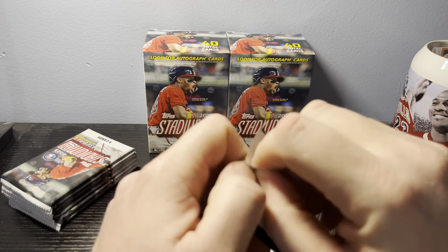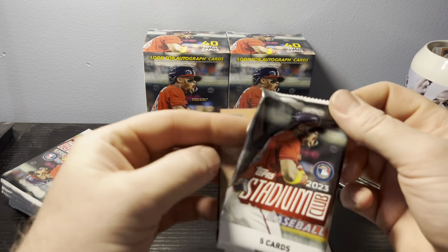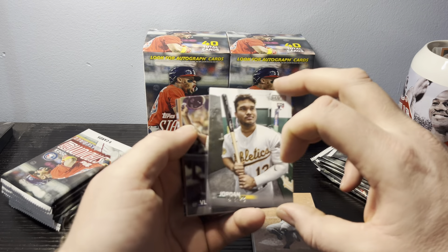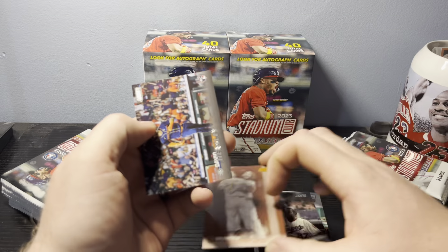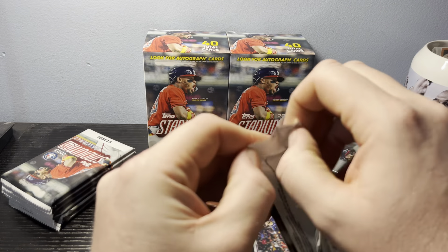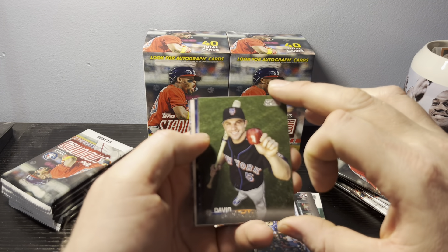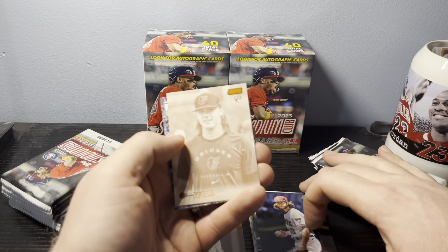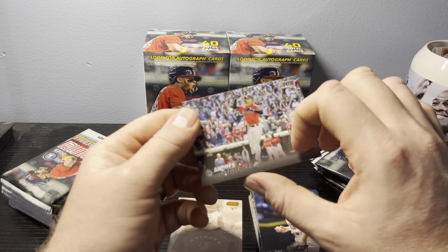In Stadium Club, reds are the more common inserts. We want black, we want gold — that's what we're looking for. Andrew Vaughn, Jordan Diaz, Vladdy Guerrero. We have a sepia of Brandon Crawford — keep that one aside. David Hensley to end off that pack. So that's what I thought — it was just a jumbo pack, extra cards stuffed in there. David Wright, Beau Bichette, Zach Gallen. We have another rookie of D.L. Hall in sepia. So we have our two sepia cards, and then Andres Jimenez.